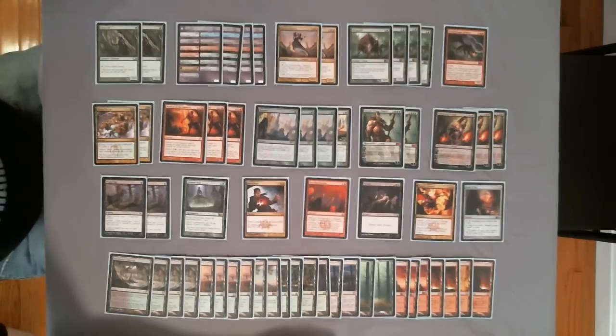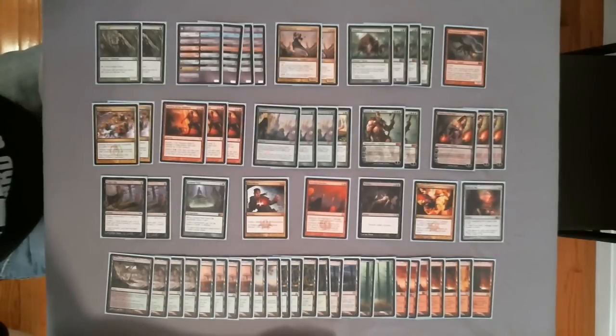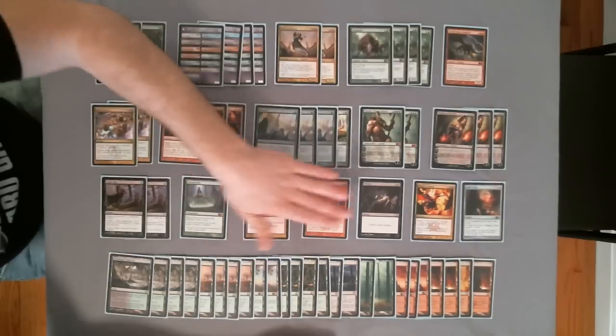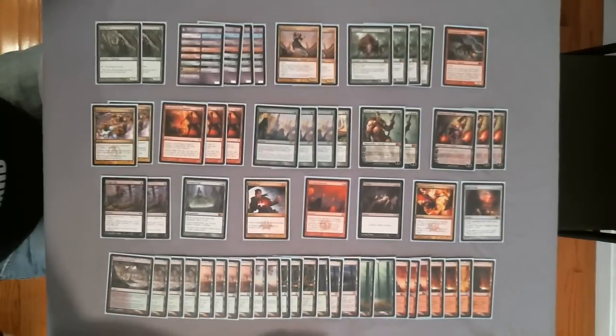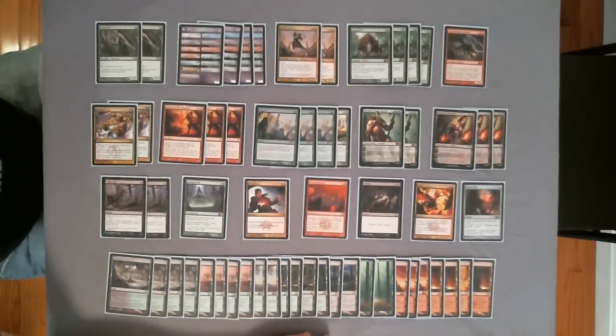The deck is super heavy on removal, as Jund traditionally is. It pretty much gets all the best removal in the format, and then it gets some sweet Planeswalkers as an alternate win condition and source of pseudo-card advantage. Your removal is really heavy — you have a range of removal spells to cover different situations.